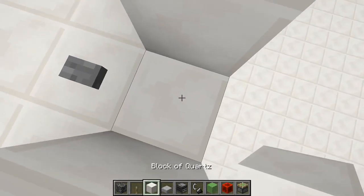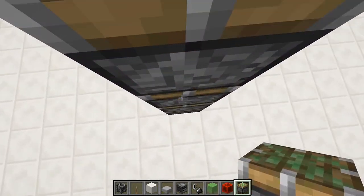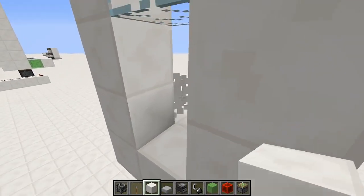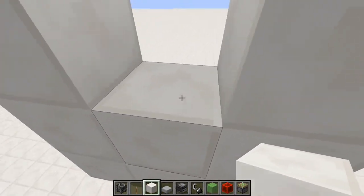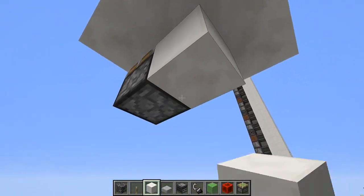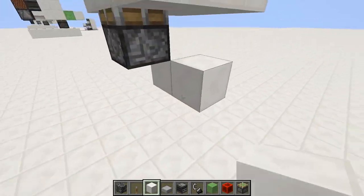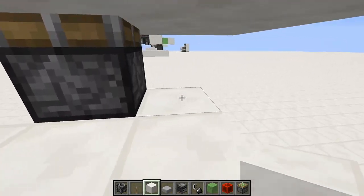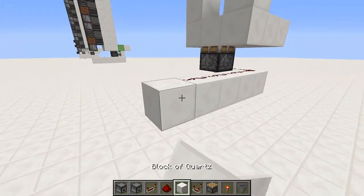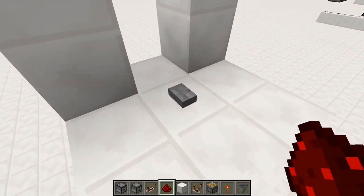So from here, underneath this block, you can place a piston, and that block there is going to hold you in place while the pistons are shoved into your feet. And that means that underneath here, you want to power the piston with some redstone dust across this. Actually, this doesn't power the piston — it updates the piston after it's been bud-powered by the button.